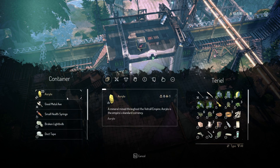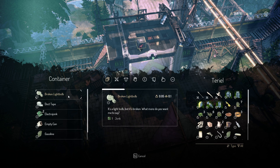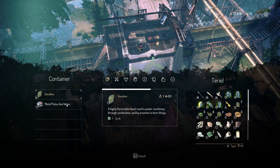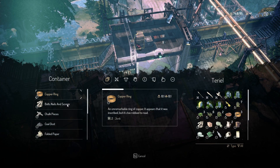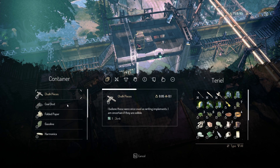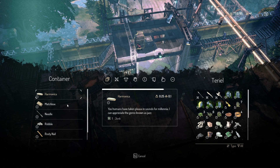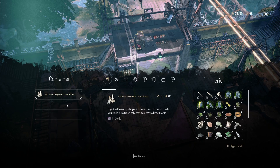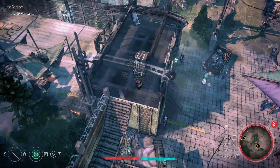Let's use our drill because I should have made some lockpicks but I forgot. 23 electro, a health syringe, broken electro junk. I like stealing in this game a lot. I haven't played this game in quite a while so my memory is not as fresh as I would like, but I can still show you a lot of cool stuff.